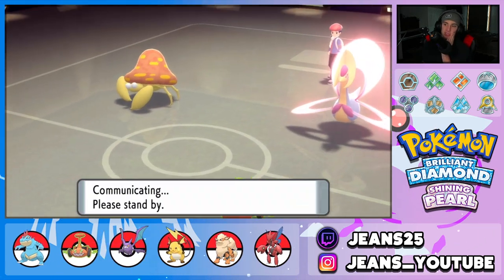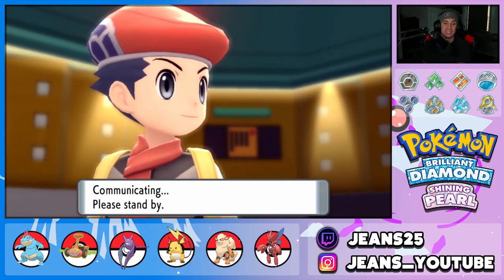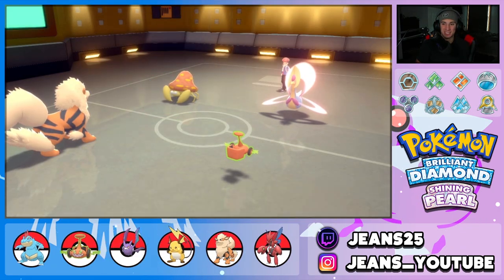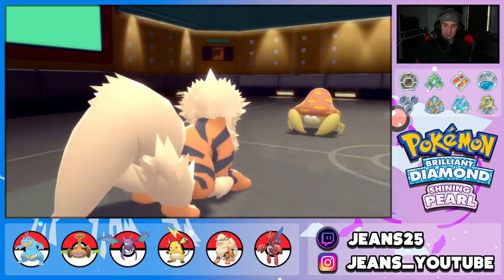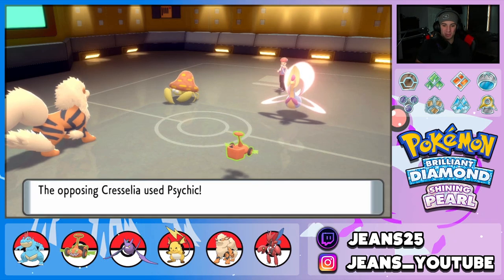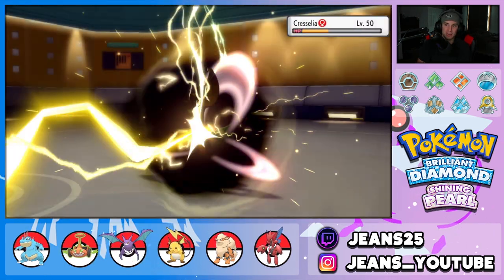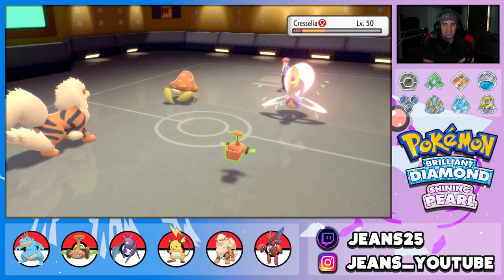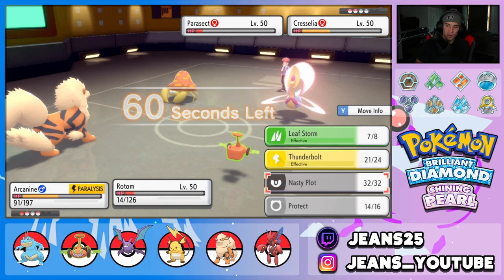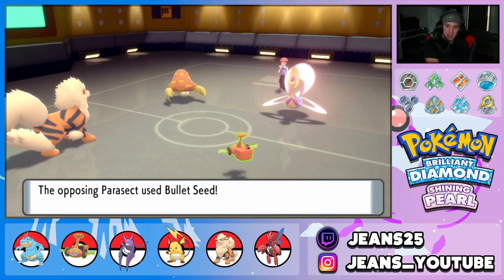Not too worried about Parasect at this point since we still have Feraligatr in the back. This battle went from totally in our favor, then Trick Room made it a real fight. The Snarl from Arcanine comes out, really dropping Claydol's Special Attack. If you leave Arcanine on the field too long, you're in trouble. Snarl again and going into Thunderbolt — he might go for Volt Switch but we'll see. Rotom is really thriving.